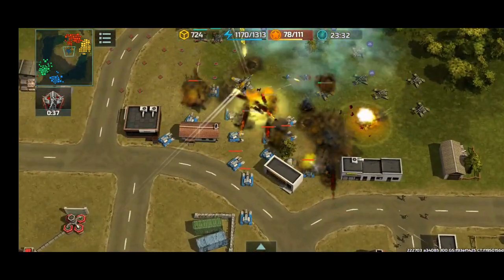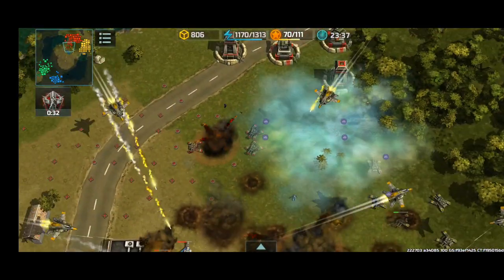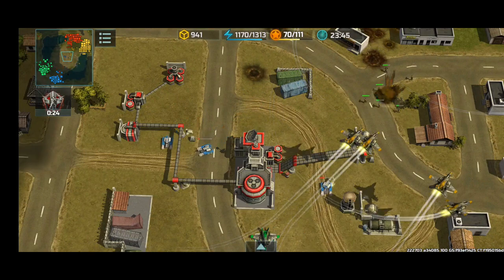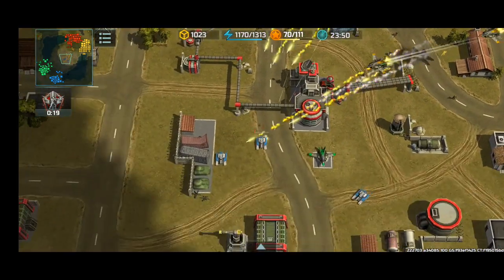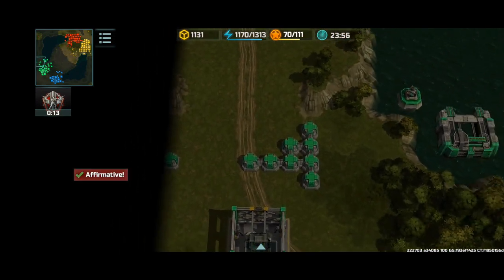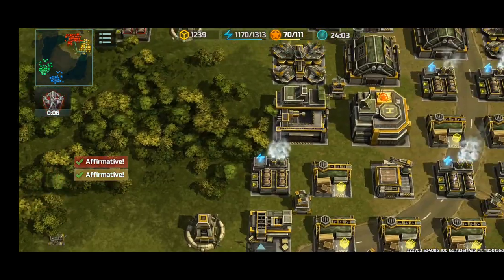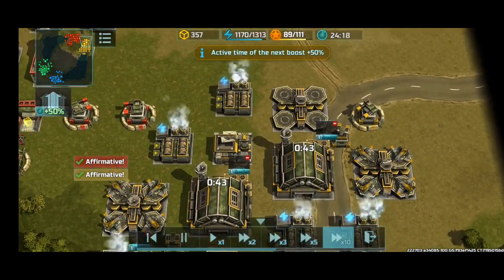Blue decides to attack with full-on hammers, but my jaguars along with my ally's jaguars and these hawks are easily able to destroy them. There's no point in spamming hammers when there are a ton of grenadiers, jaguars, and hawks. The wall spam actually worked, and our opponents' attack on our bases was easily destroyed. Now I'm going to produce albatross so I can bomb their factories.